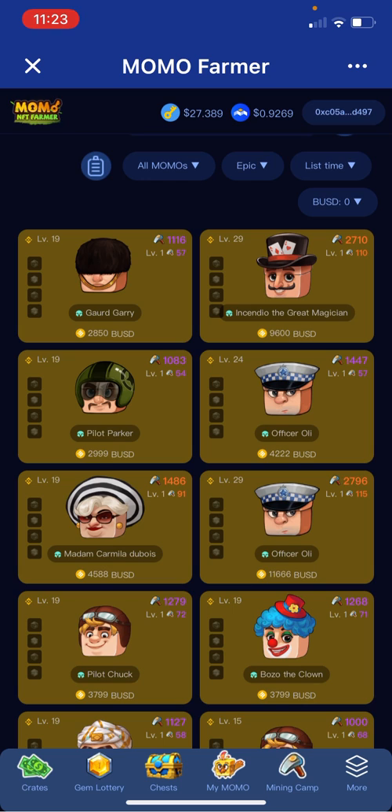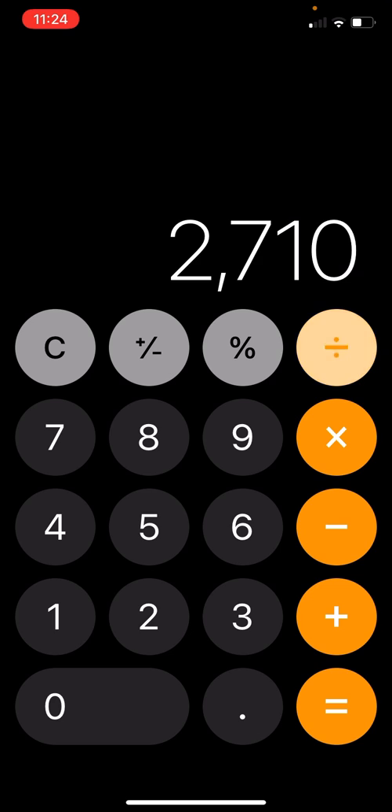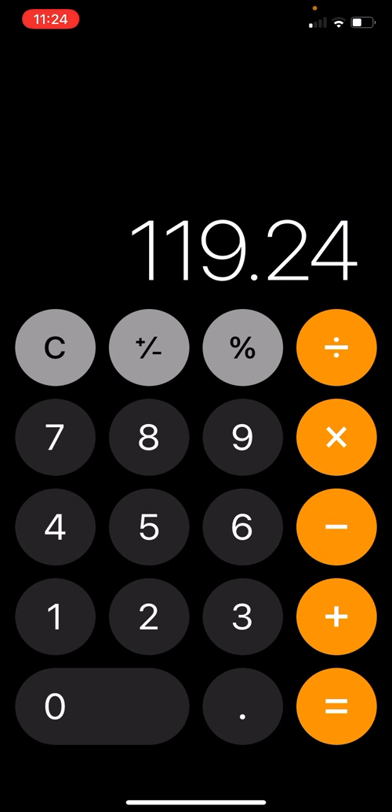Alright, so you get this guy — he costs nine thousand six hundred dollars and he has two thousand seven hundred and ten hash. So check it out: 2,710 hash divided by 100 equals 27.1, times 4.4 MoBox equals 119.24 MoBox per day.